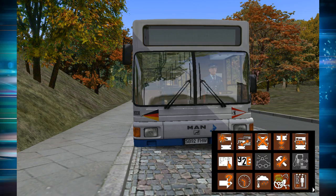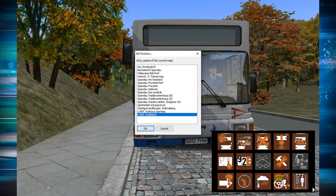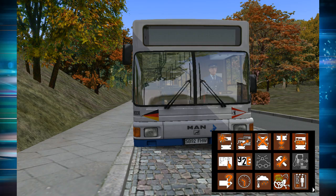This button is to delete the bus, and this is to place the bus in another location — it will show all the points where you can spawn a bus. For example, today we're going to do line 130, which goes from U-Bahnhof Ruhlieb to Spandau Növerklinik. If we wanted to start over there, we could select Növerklinik and OK, and it would teleport us there. The CPU button is if you want the AI to take over your bus — for example, it could drive to the depot or go on any other route.